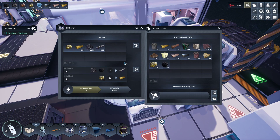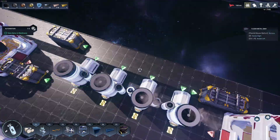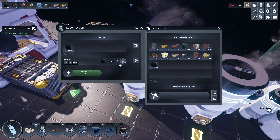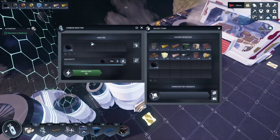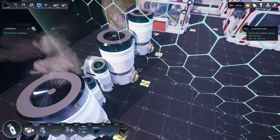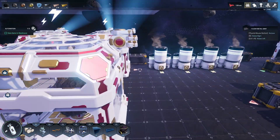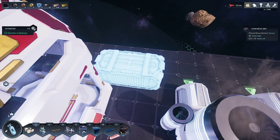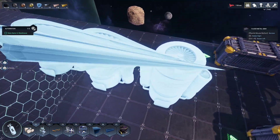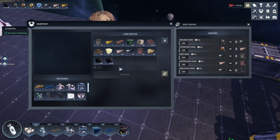I will go ahead and smelt this gold down as well. Over here is our power that I had set up. We got a good amount of carbon — it's going to be about 8,000 I'm guessing. Yeah, probably about 8,000 total. Yeah, really close — it was really close to 8,000.